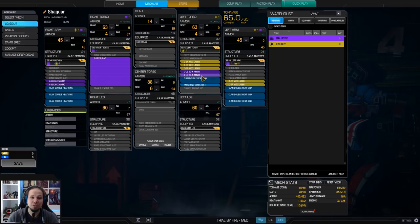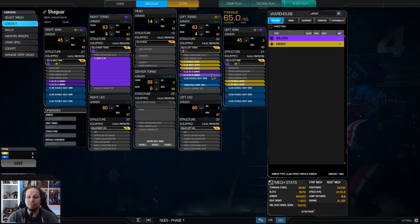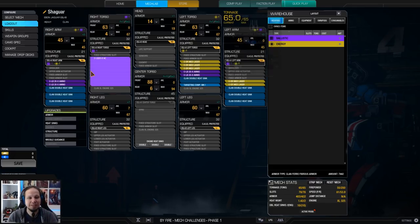You could also put the ammo into the side torso but I don't like that too much because when you get crit, when there's a lot of machine gun fire, it could be that the ammo goes off because there's four times the chance that one of the things gets blown off. By the way, ammo explosion is only a 10% chance so you could gamble with that, but I didn't want to take the risk here, therefore splitting it up a little bit.